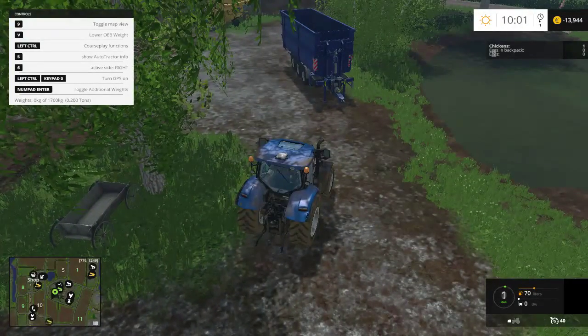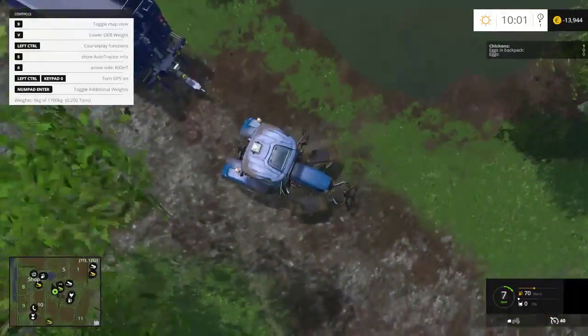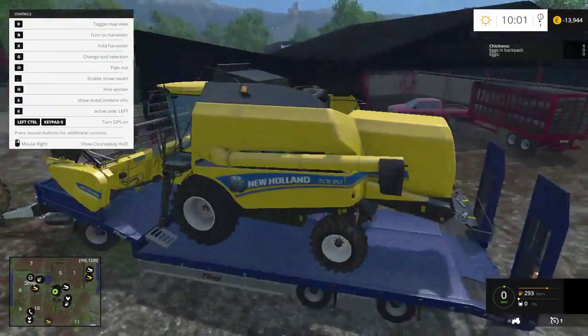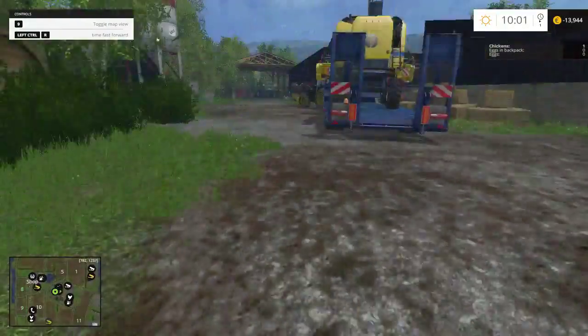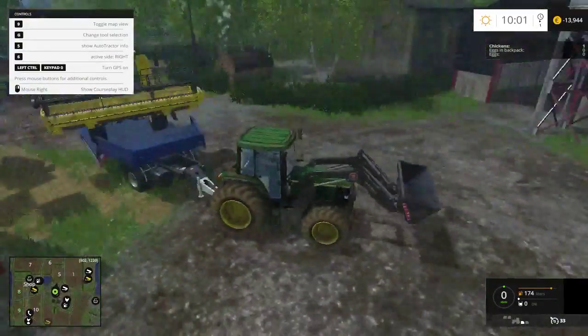I think we're going to start off with field group one, which is wheat. The reason we're starting off with group one is: one, it's closest to the farm; two, it's going to have the highest yield. I hit tab by mistake because I've been playing a lot on Bandicam.